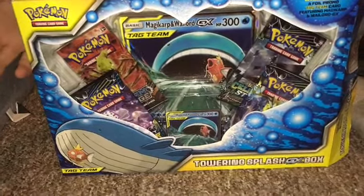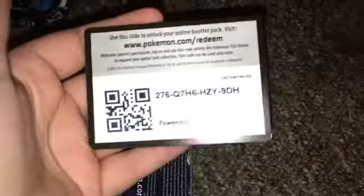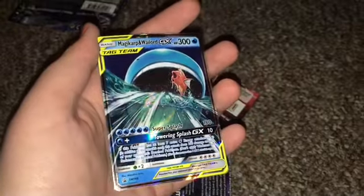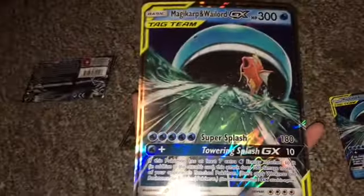Hey, so today we're going to be opening this. We're going to be doing this halfway — it's a green card, which means they're better. I think this one unlocks 10 cards. That's our GX for the box. This is the mini mini version, so we got a green card. This is part of the Sun and Moon Team Up set.